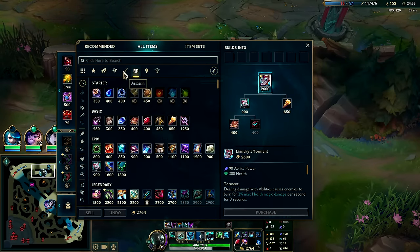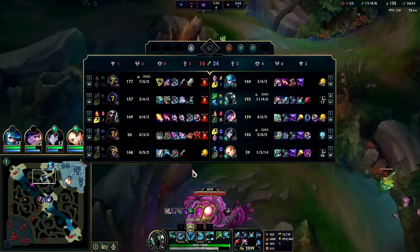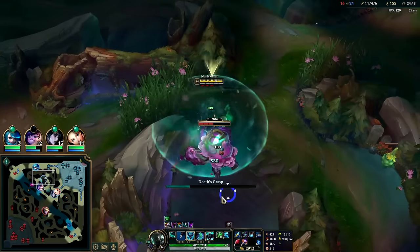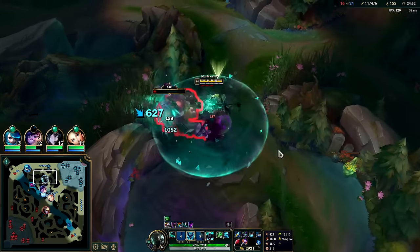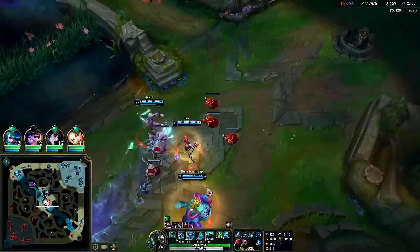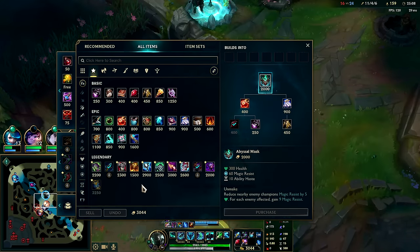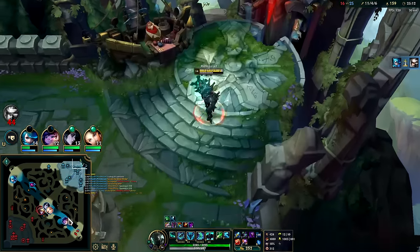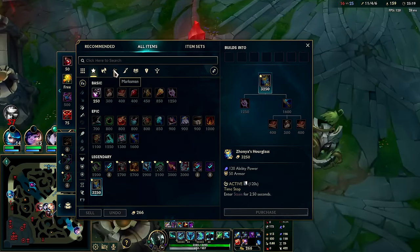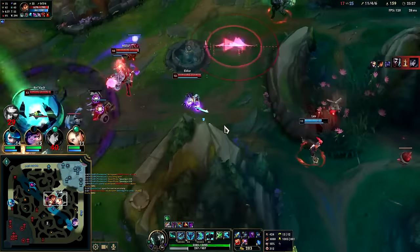We all kind of have to build magic penetration — I might even pick up an Abyssal. It steals their magic resist and gives it to me. They have a lot of magic damage from Echo, a little on Milio, Milio is all magic damage, and Ezreal's got a little bit. Camille's cone might be magic damage — I don't remember. I'll go Jackshow into Abyssal. I think that's our best move — we're just too magic damage heavy not to have an Abyssal. Otherwise for an armor item you'd go Zhonya's, possibly Dead Man's, Randuin's — you don't want Frozen Heart, you don't need the mana.